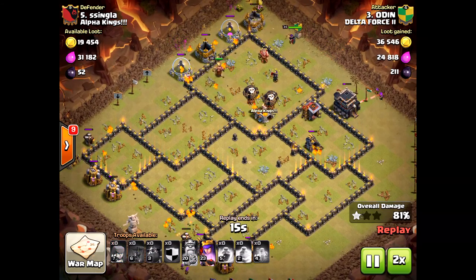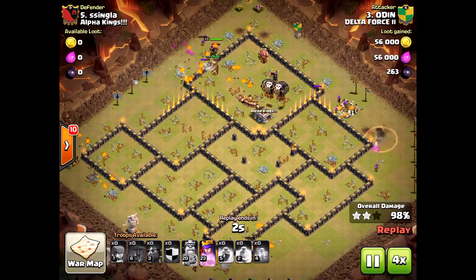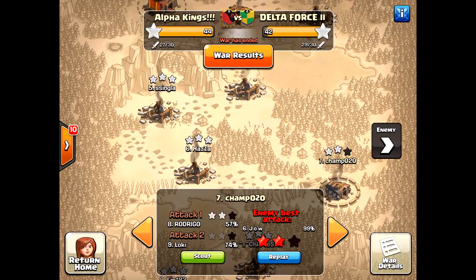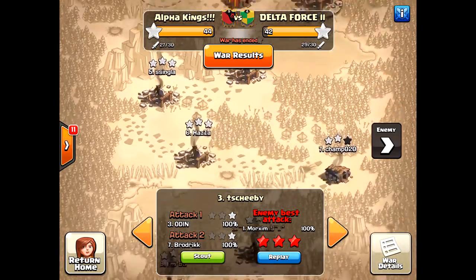He brought just the Golem — no Wizards — along with the heroes in the Jump Spell to handle the Clan Castle. It was convenient that both heroes were in the same compartment, but even if the Queen had been separated he would have used his heroes to take her out, because you have to take out the Queen when doing the La Loon strategy.